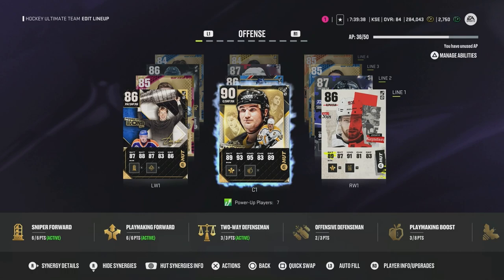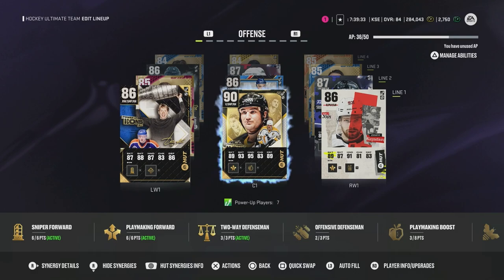Lemieux down the middle — got him to 90. Same thing with Kuznetsov and Curry, maxed to 86 for both. So this should be a solid first line with speed and size.